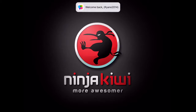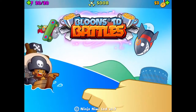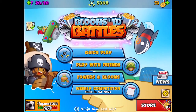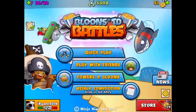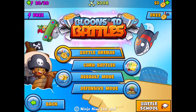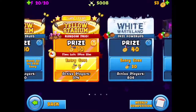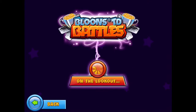The only way it won't work is if the other person has better defenses than you. So what you need to do is go into Quick Play in BTD Battles and pick your game — just go into any game you want.